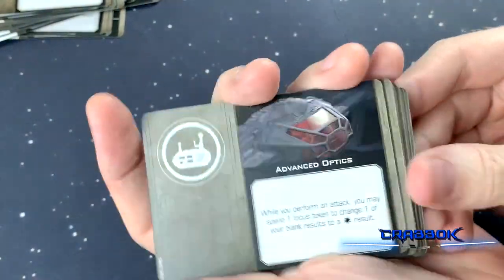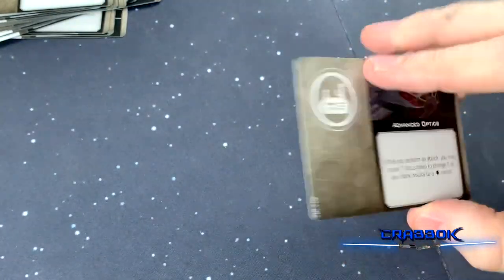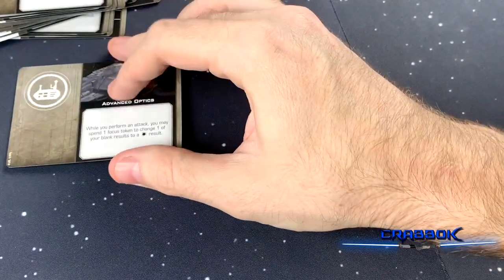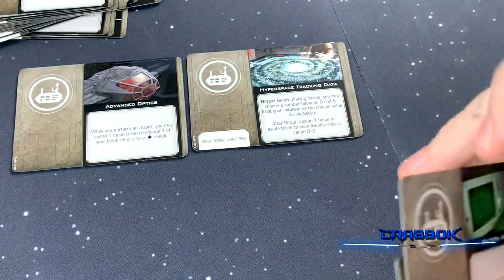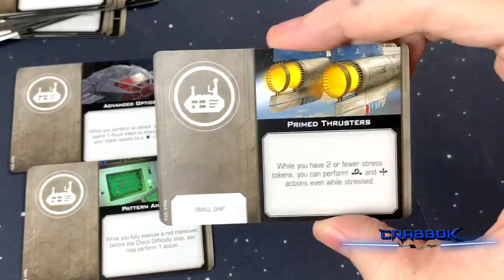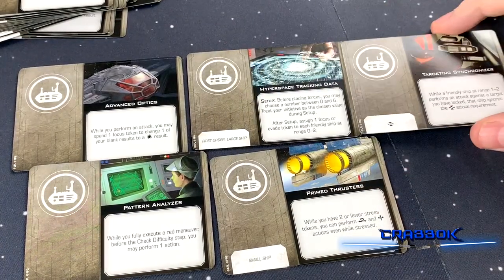We're getting more Advanced Optics — that's probably my favorite tech — and those only came in the Resistance Conversion Kit before. Two Advanced Optics, two Hyperspace Tracking Data, two Pattern Analyzers, two Primed Thrusters, and two Targeting Synchronizers. That's it for Tech.